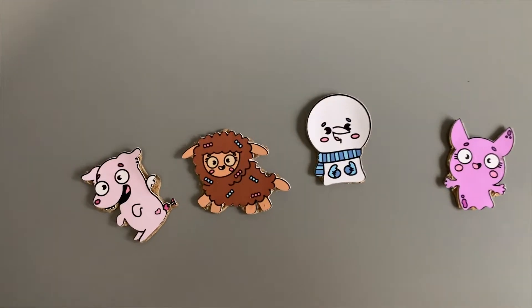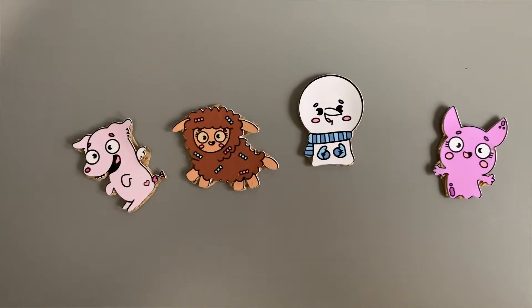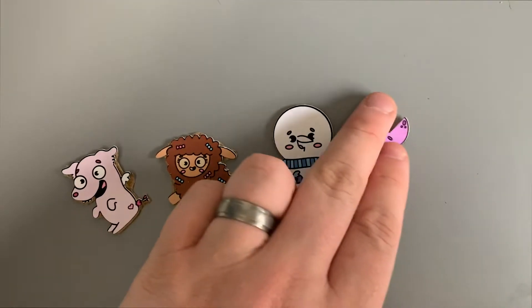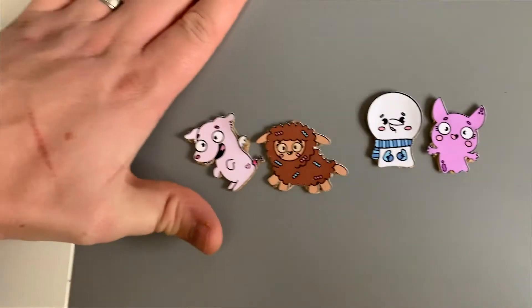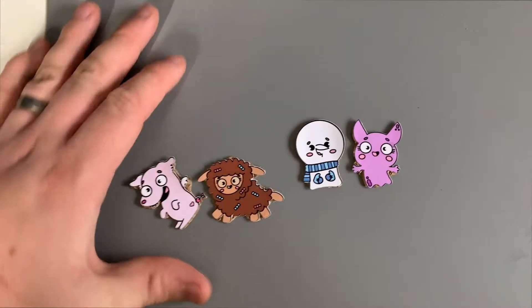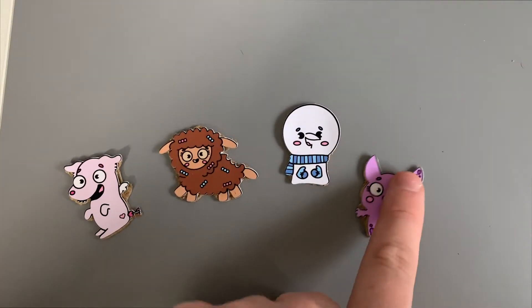That's them as a group — let's show them all together! Here we go, guys — this is all the characters together in their pin designs. They look a bit rough but they are just cardboard, remember. You can see my hand holding them: it's Pop and Time, Lamb Chock, Snow Gwyn, and Bat Ghost.